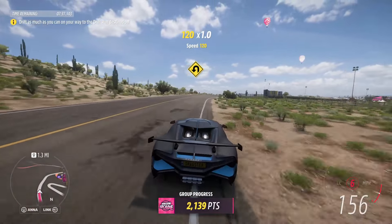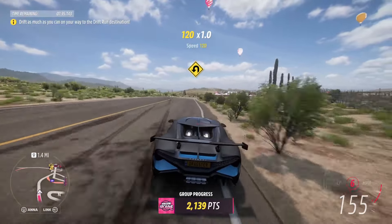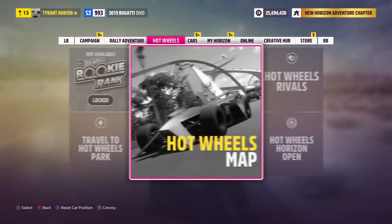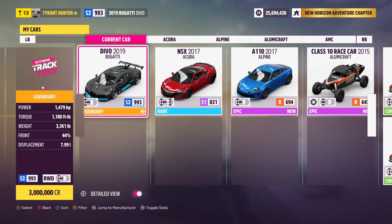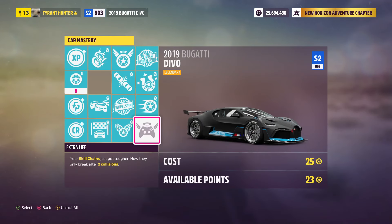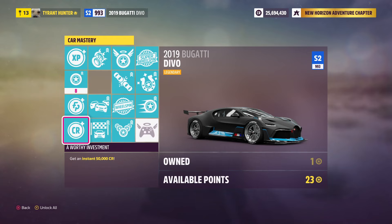Hopping straight into step number one of today's Mike Glitch — you guys are going to need a specific vehicle. There are actually two options. The first one is the 2019 Bugatti Divo, and it has to be the rear-wheel drive model. Go ahead and slap on a rear-wheel drive tune that's somewhat fast, then visit the Car Mastery and buy out everything except for the extra life perk. By doing this, you'll be maxing out the amount of money and XP you make from this glitch.